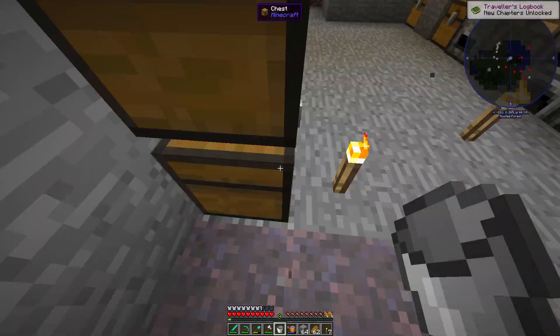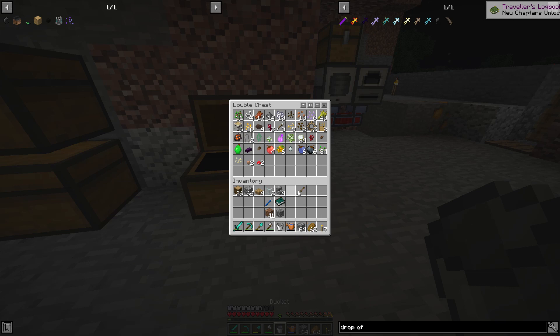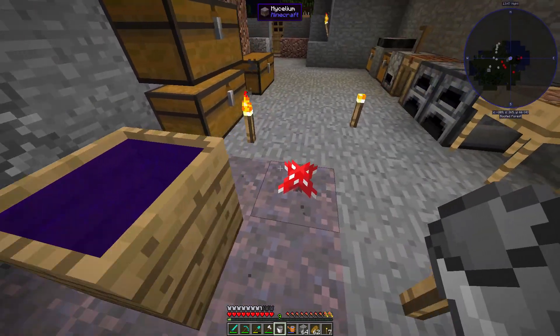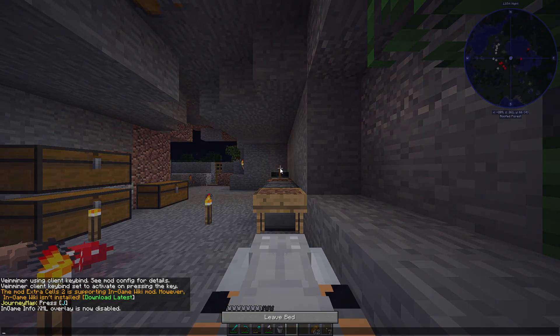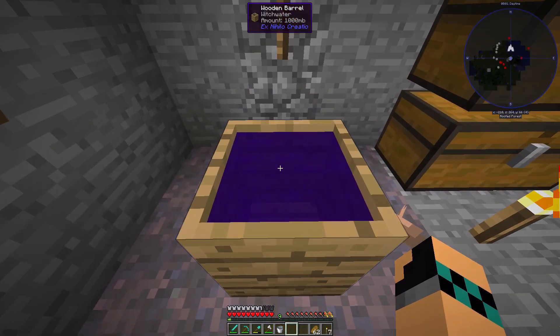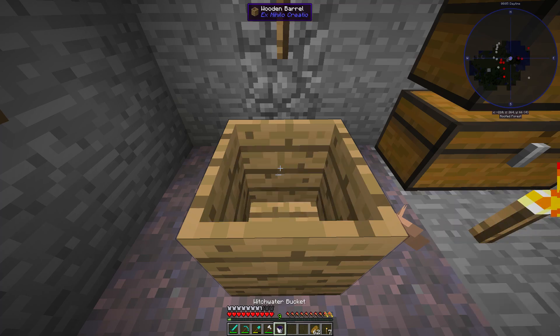We'll get the witch water out. Now, this creates mushrooms, which we can make stew out of if we want another means of food. We also got pumpkin seeds from the dirt, and a rubber tree seed, and a few others. We're at ninety percent. I might sleep through the night, because we don't actually need it to be dark to get skeletons. Alright — hundred percent witch water! You can see at the top: witch water amount, one thousand millibuckets. One bucket.